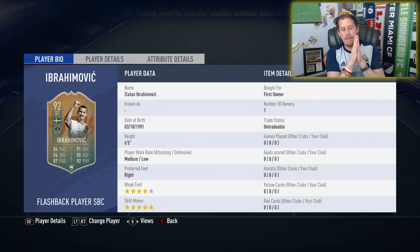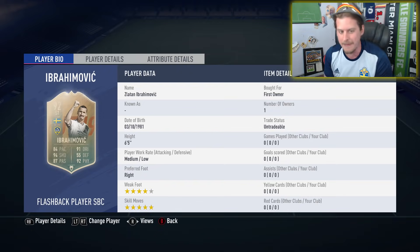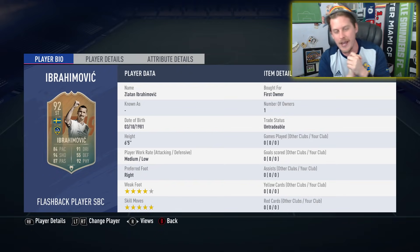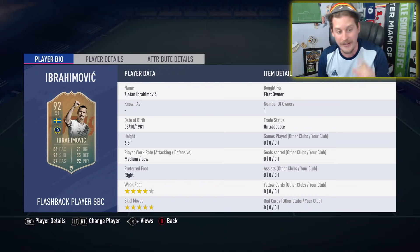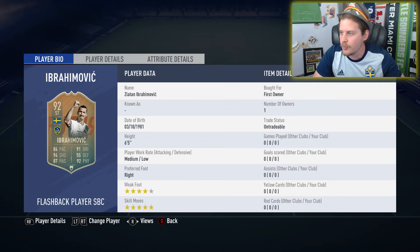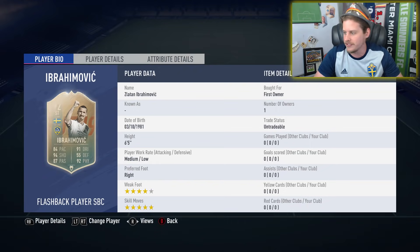Drop a like on the video if you guys are absolutely losing it for this 92 Ibra Ibrahimovic. If you guys remember the Ibra Academy, drop a like. If you guys are new to the channel, hit that subscribe button down below. Now we take a look at his card — four-star weak foot, five-star skill moves, 92 rated.